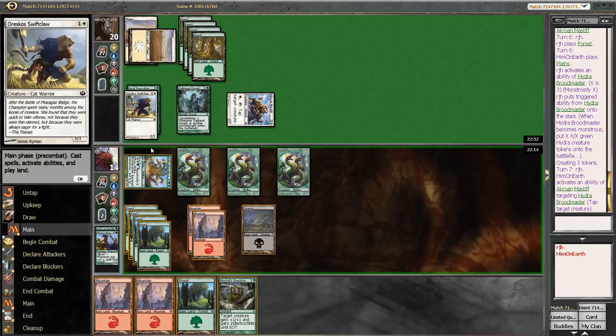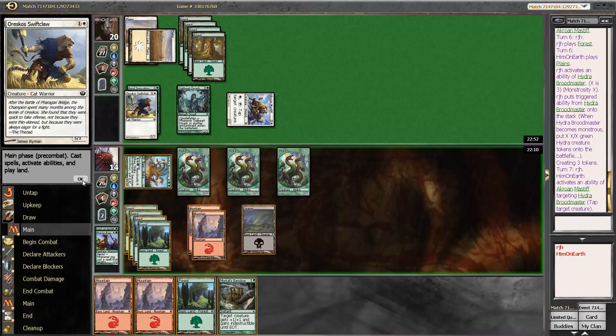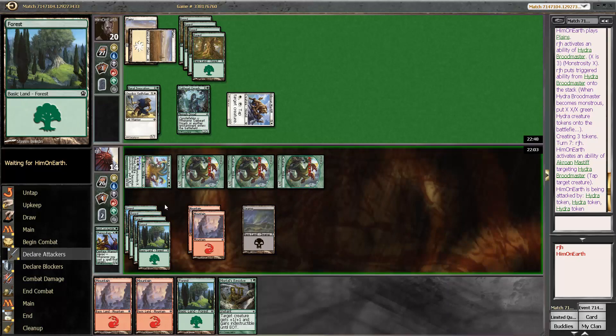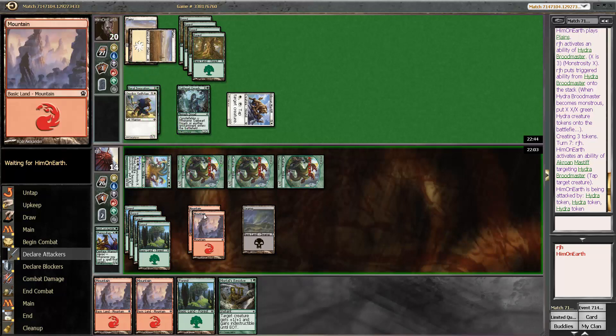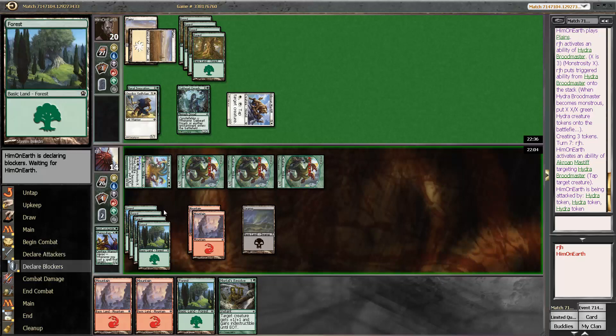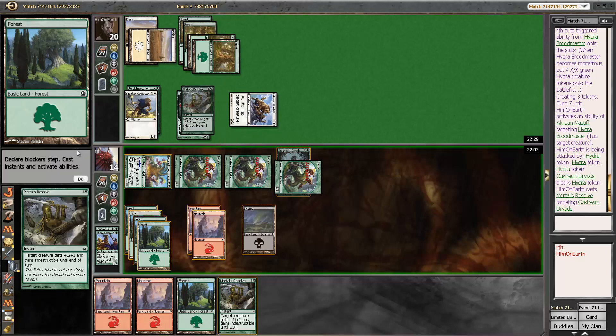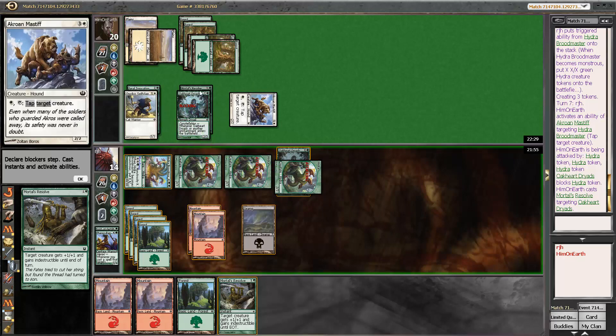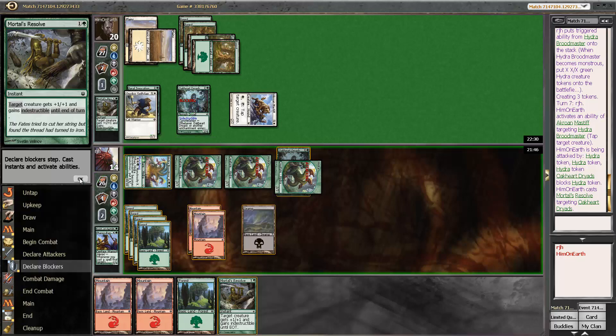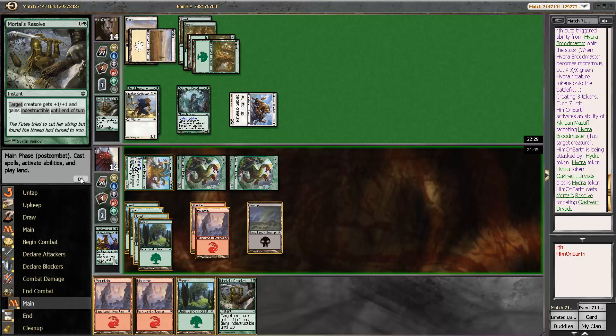We'll see if my opponent lets me attack with the Broodmaster. Now that I have defense up, I'm happy to start applying pressure. But I assume my opponent's just going to tap it down — which my opponent does do. I'm doing 9 versus my opponent's 7. I could start attacking with my Hydras thanks to Mortal's Resolve. Do I want to trade a Hydra for my opponent's Mortals Resolve? Actually, I think I do want to do that. I'm okay with that outcome.